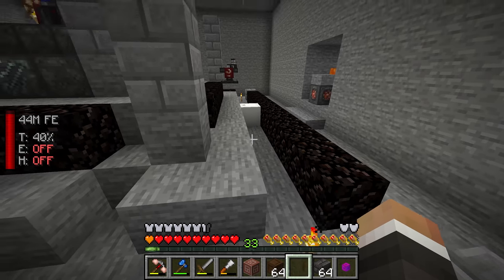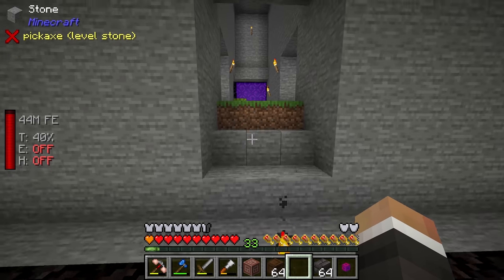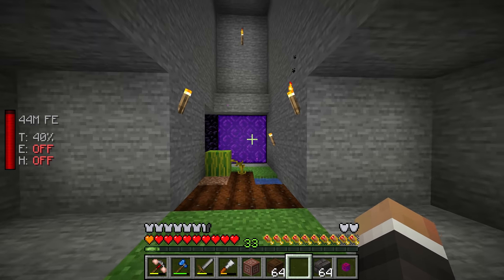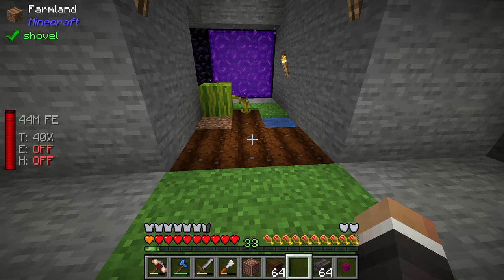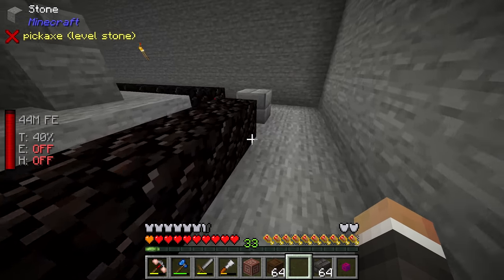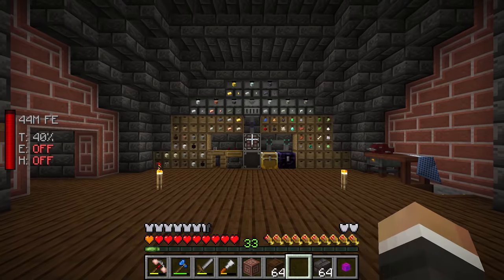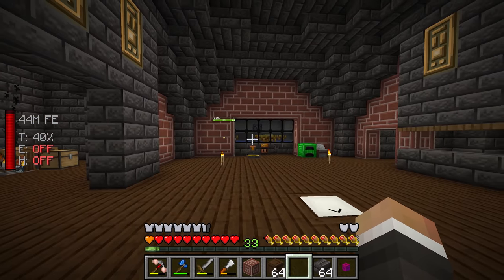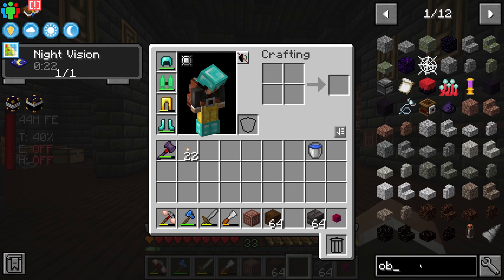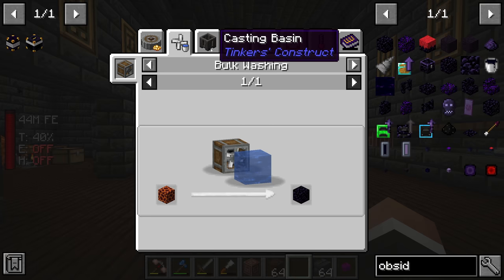Over here is where the Nether portal was — this area will need some work in the future. We'll probably end up moving that Nether portal and getting rid of this little patch of grass, but for now that's fine. So that's basically everything I've done in terms of base redesigning. The plan for today's stream, at least initially, is to automate the production of obsidian.